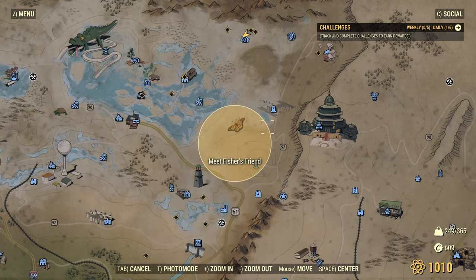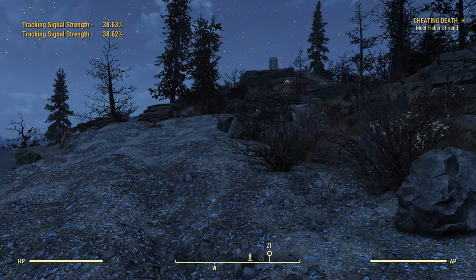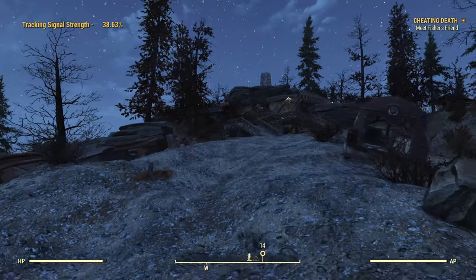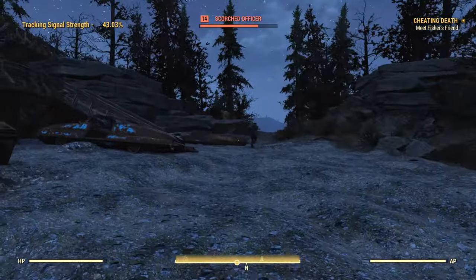Taking a look at the map, we luckily have a big circle, so we don't just have to hunt from all over the map. We can go directly to the Colonel Kelly Monument, which is actually already inside the circle. We're at about 38 and 5/8 percent. Let's head up this way, because it seems to be pointing us in this direction.